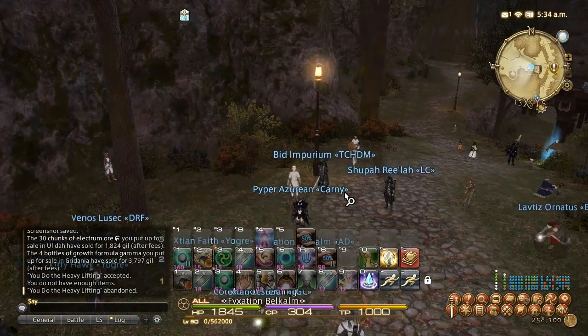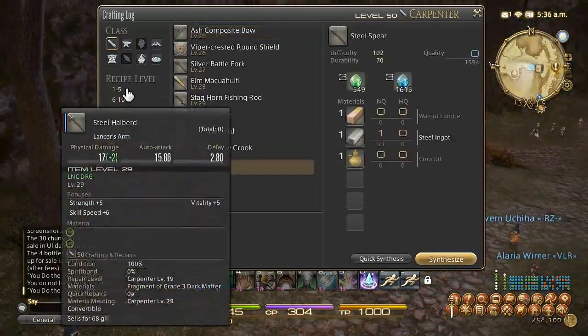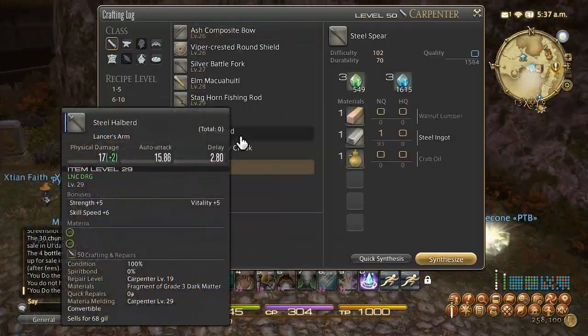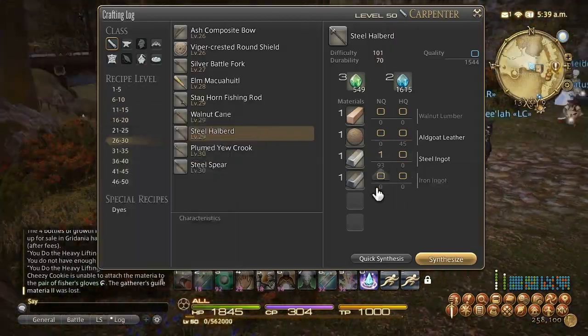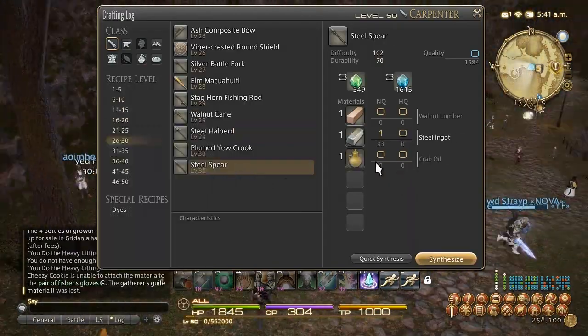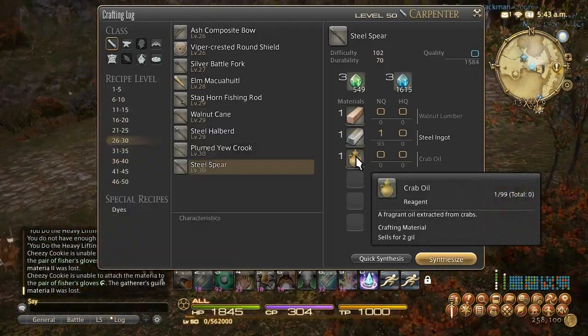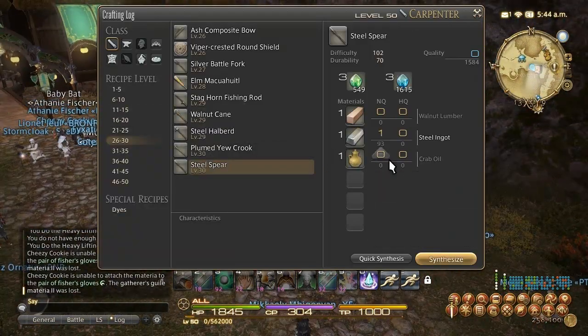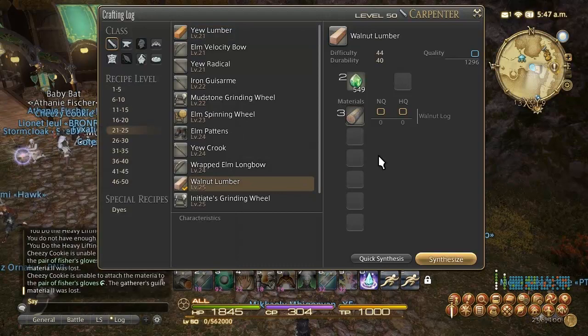At level 30, you have two options: Steel Spears in Gridania, or the Steel Halberd at Costa del Sol. I actually like the Steel Halberd even though it has more ingredients — it's just Walnut Lumber, Allagan Leather, Steel, and Iron Ingot. The Gridania one requires Crab Oil, which is expensive and hard to get in large quantities — it's a real pain item. If you have a large number of leves and limited time, you can actually stick to Walnut Lumber and use it all the way to 35. It'll start to slow down a bit, but if you have a lot of leves it's not a bad use of money.